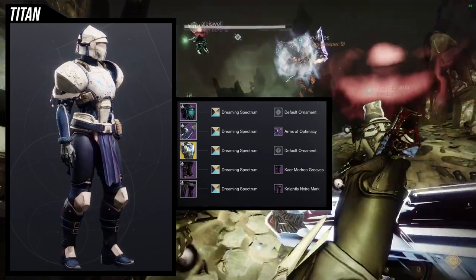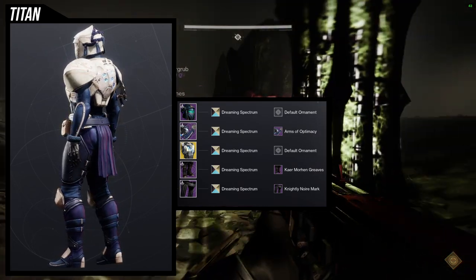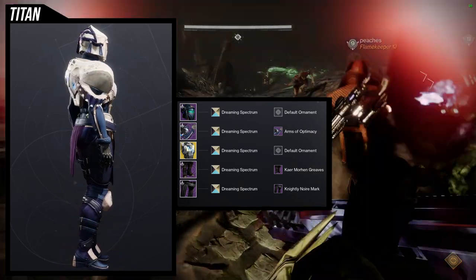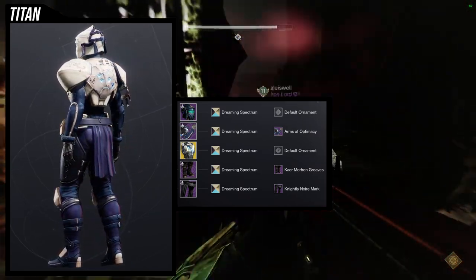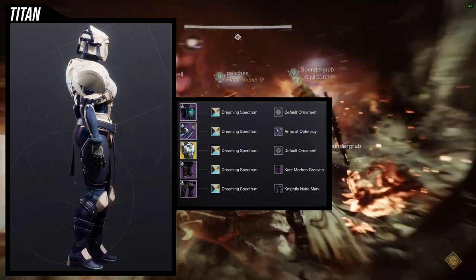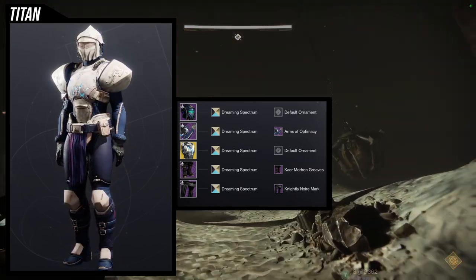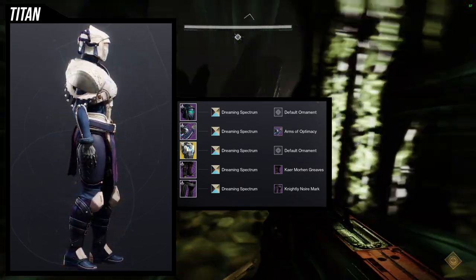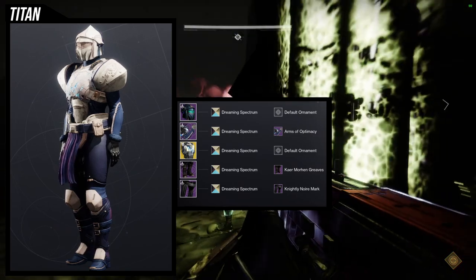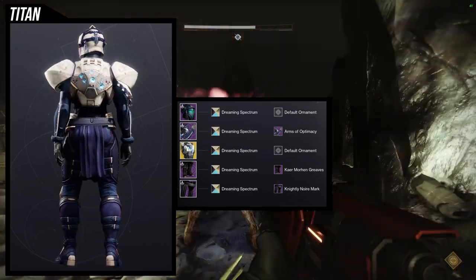To start off, we're going to be using the helmet, and I definitely think this one is super cool. The shader we're going to be using is Dreaming Spectrum, because there's a lot of things I find annoying about this set. Arms of Optimacy for the arms — they go really well with everything else. Then we're going to be using Heart of the Most Light without an ornament, Caramor Greaves for the boots, and the Nightly New Arm Mark.